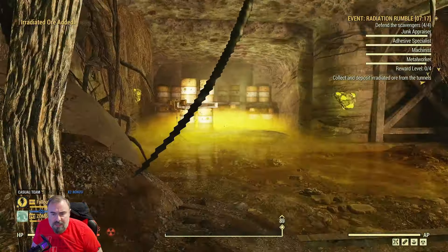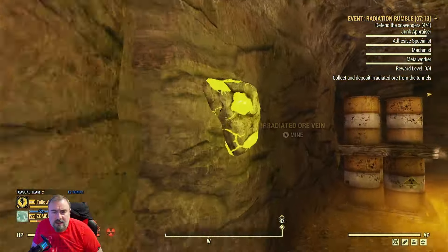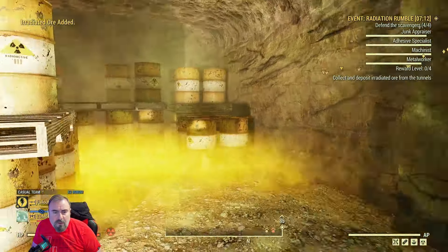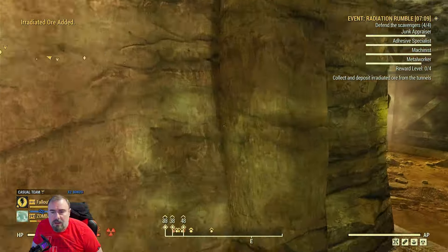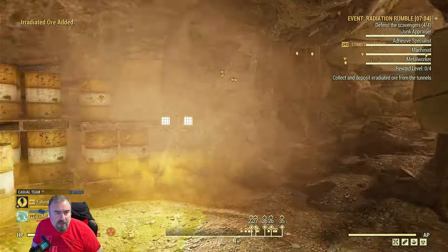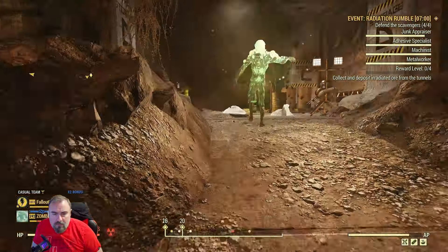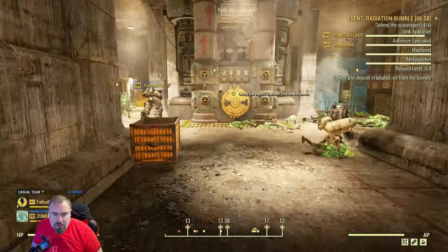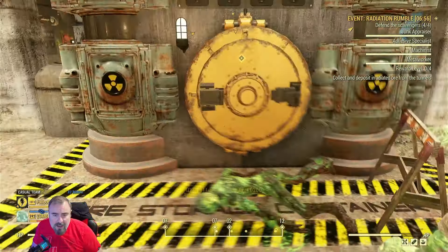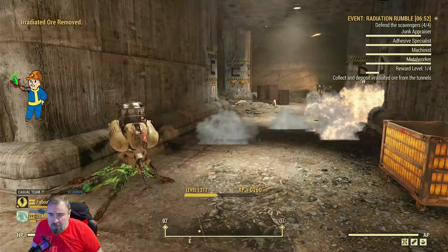There might be a perk card to help us out on this - the Flora one. I don't think that Flora works in this one. You've got to watch your weight on these as well when you collect them. We collect it and deposit it here. If you look to the right now, you can see the reward level is one of four.